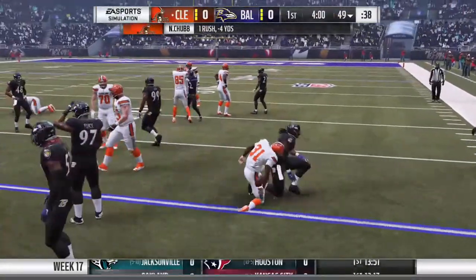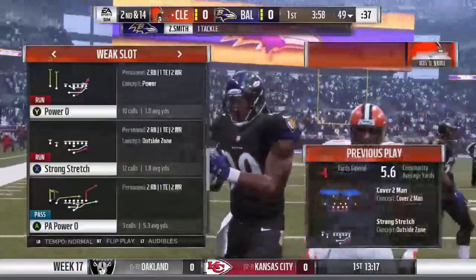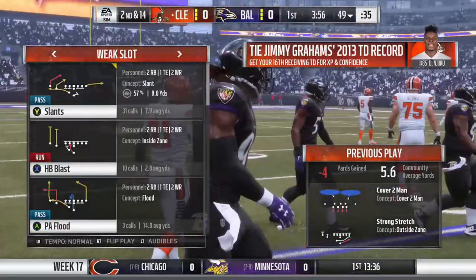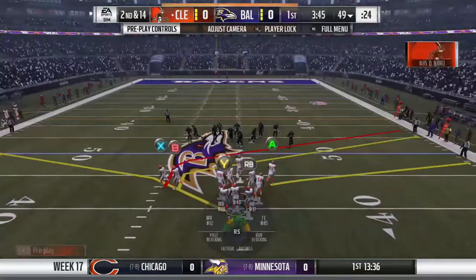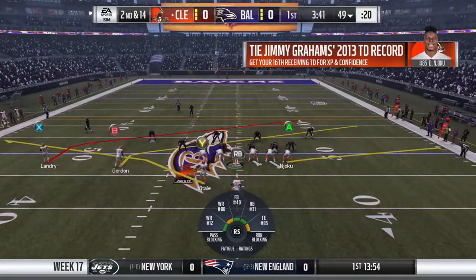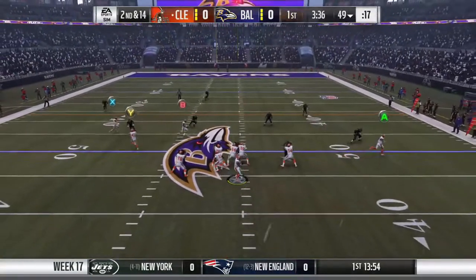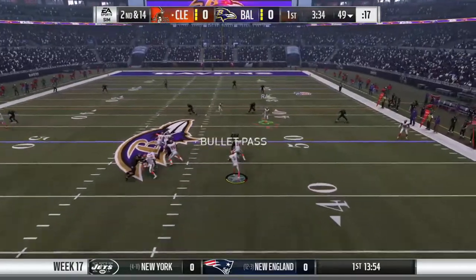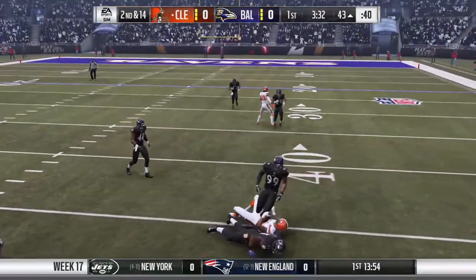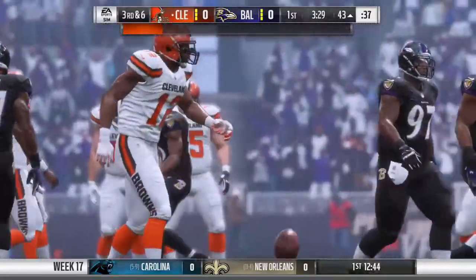Look, there's like four guys in the backfield. One rush, negative four yards. I just can't do anything. They don't block at all. I'm thinking those settings - the only things that were really adjusted was the pass rushing, or my run blocking or something. Why do they run slant routes and then just stop? That happened to me last time too.